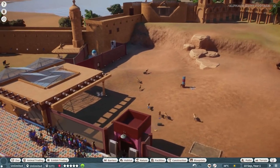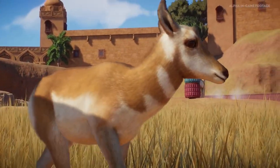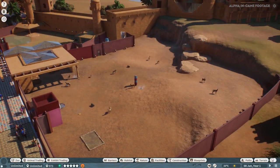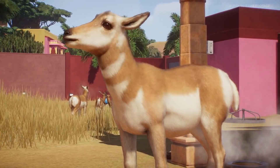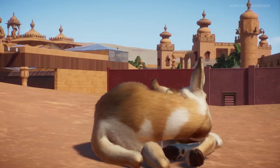We've now arrived at the springbok and pronghorn antelope habitat. These guys are not very impressed with their habitat currently — it's got a couple of problems. But first, let's take a really good look at the pronghorn. It's one of my personal favourite animals in the game. If we get into Animal Cam we can have a good look at them.